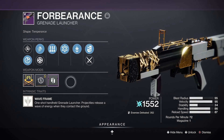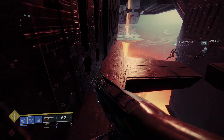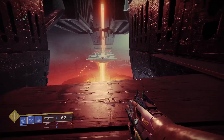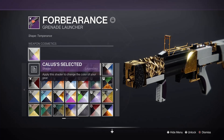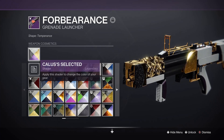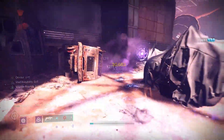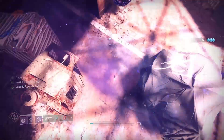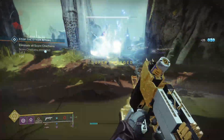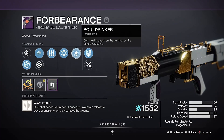Forbearance is one of the new weapons obtainable from the Witch Queen raid and it bears a resemblance to the theme of the pyramid ships we've been teased about for so long. Shader gate aside, this is the first ever arc energy waveframe grenade launcher and it comes not only with a number of excellent rolls but also the new raid origin trait, Soul Drinker.